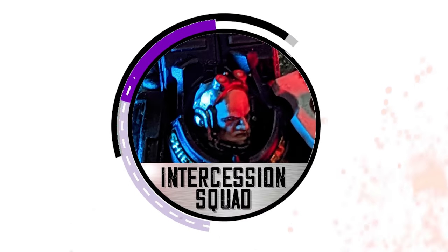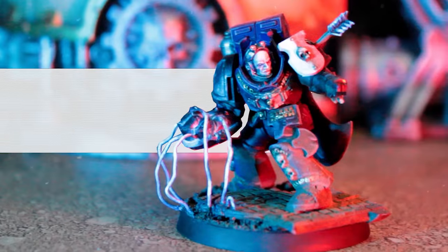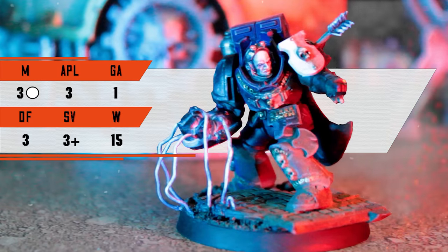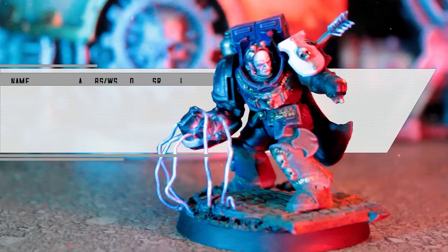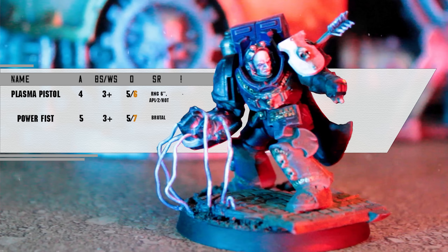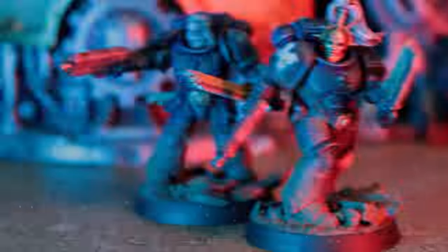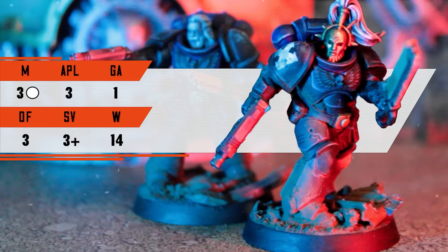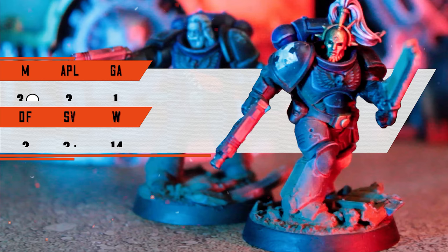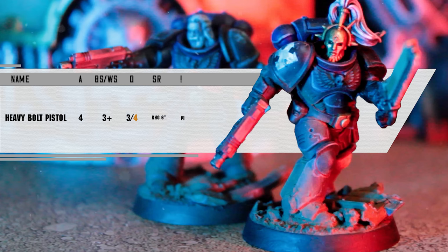Now for my opponent's team, which kicked all 17 shades out of my legionaries last time - the intercession squad. Led by an assault sergeant who is armed with a power fist and a flame pistol, he also has a tilting shield to cancel out any lethal 5+ or rending. Next up he has two assault intercessors. Still super salty they have a built-in fight twice, a p1 pistol, and a chainsword rocking a healthy three hits, kill almost everything, 4-5 damage profile.